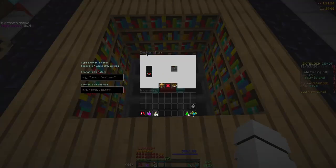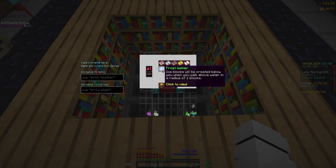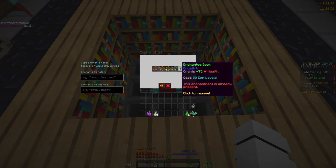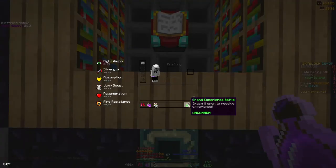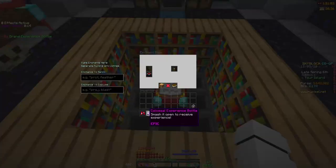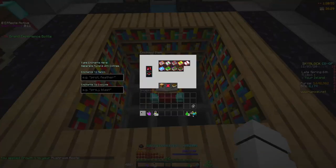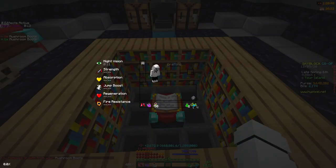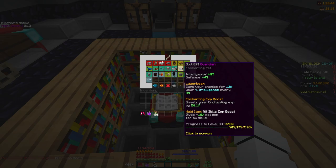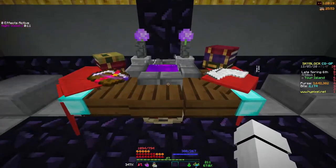The first addition to the enchantment update is the new enchantment table interface and how you enchant items. You stick any enchantable item in here and you can add or remove different enchantments. For example, if we remove Growth 5, it costs some experience levels — let's give ourselves 50 levels — and removing it gives us 2,000 experience. You can add it back and grind 2,000 more experience levels, doing this over and over until you reach the 500,000 exp cap you can get each day from normal enchanting.